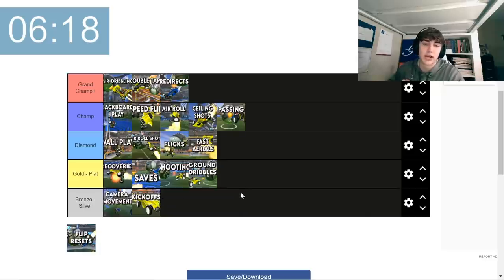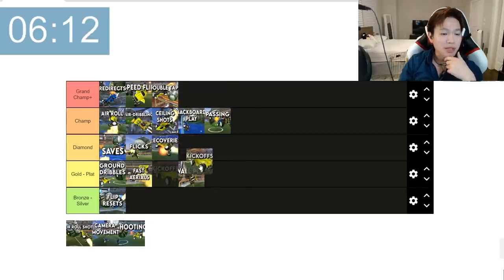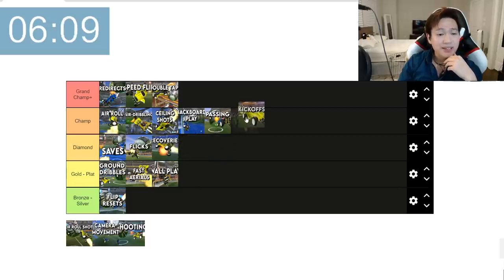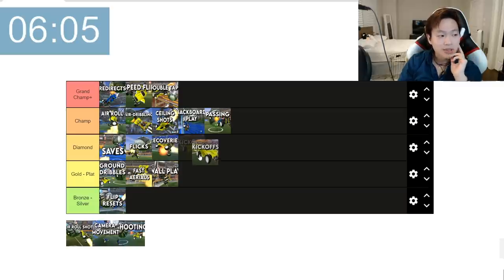Kickoffs should be in bronze — I feel like you should learn kickoffs first, actually. I'm going to put that at the bottom. Better kickoffs really depends on the game mode you play. I think maybe diamond, maybe a little higher. You don't really need good kickoffs prior to this — as long as you can hit the ball, it's not going to really matter.